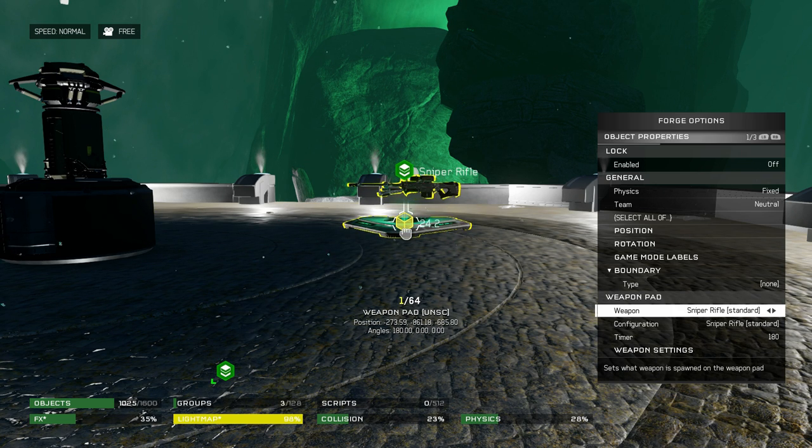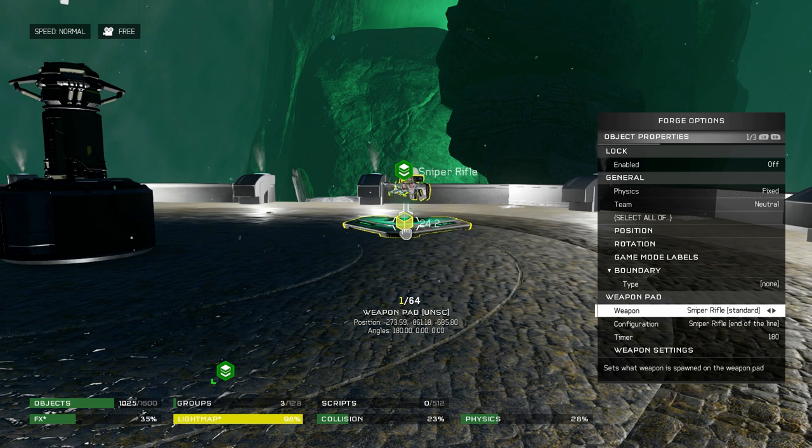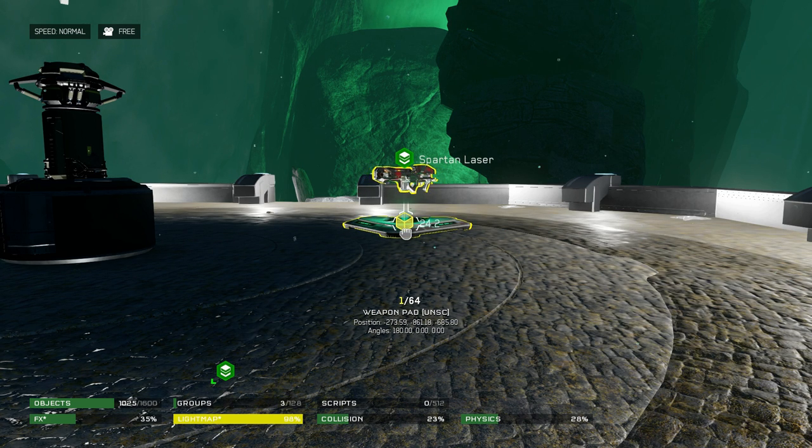What you want to do is find the weapon you want the attributes from. In this case we're going to leave it at the sniper since it's already there, and switch it over to End of the Line. Then up at the weapon category you switch to the weapon you want to have those attributes. A particularly interesting combination is going to the Spartan laser using the sniper as the configuration. It'll switch at the bottom — don't worry about that, it's still going to keep that sniper configuration.